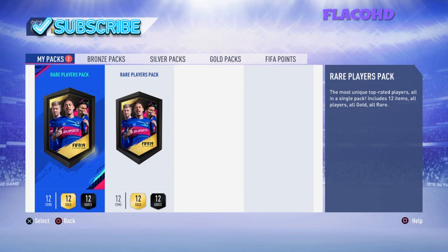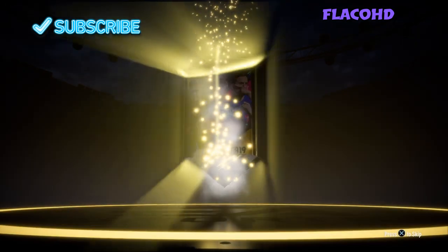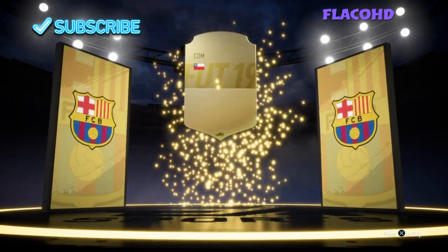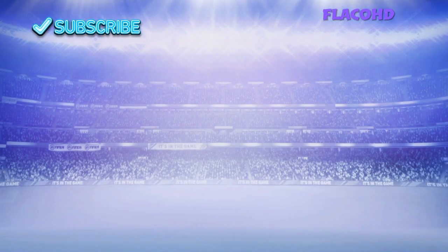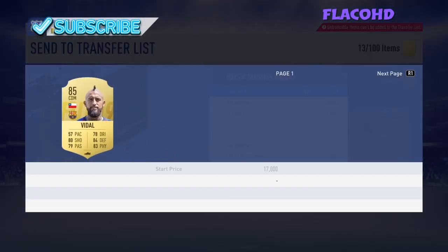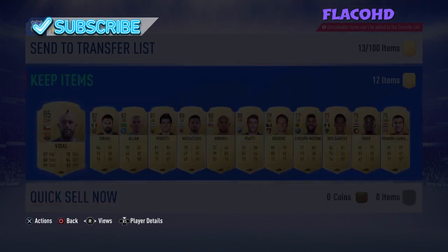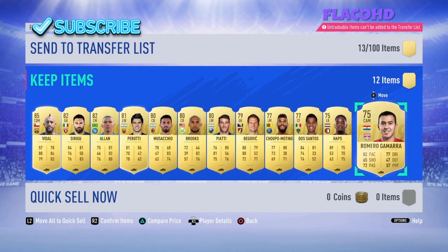Let's move on to the first 50k pack — let's see what we get. We do get balls. We get a Vidal, that's pretty good to be honest. Let's check the price — about 13k, not bad. We also get Allan, which is a solid player.